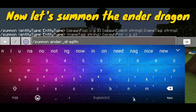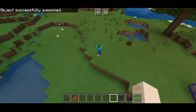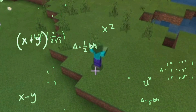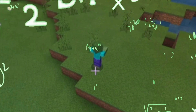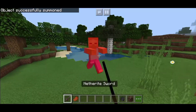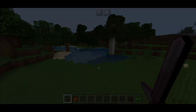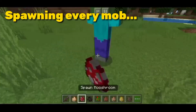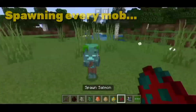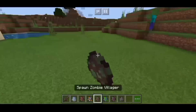Now let's summon the ender dragon. I'll show you the layout and you need to copy the commands from the description.